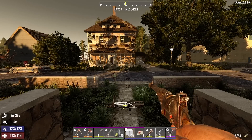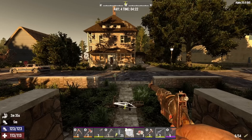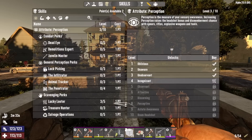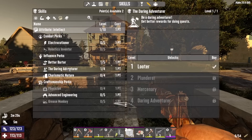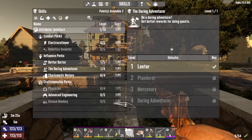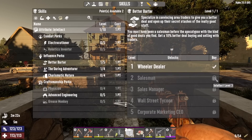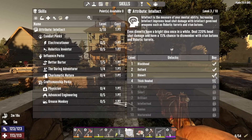Hey, what's up, everyone? Glock9 here, and welcome back to Lucky Looter. It is the morning of day 4. I do have a couple of skill points to spend here this morning. I would like to continue pumping Daring Adventurer — to do that, we need to get Intellect to level 4. I also want to keep pumping Better Barter, which needs Intellect to level 3. So I'm going to put both of these points into Intellect.